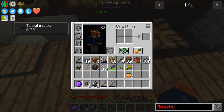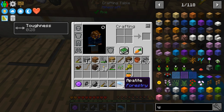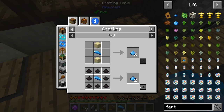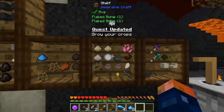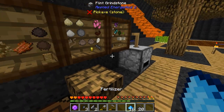Let's search for fertilizer — is it actually called fertilizer? Yeah, fertilizer. Why is it not showing up in the list? There it is. So this should work. I'll grab some more ash — there's 16, perfect. Yeah, we can use this now to grow our crops.